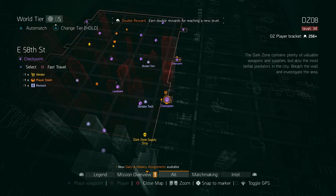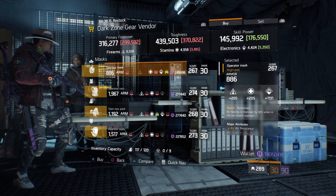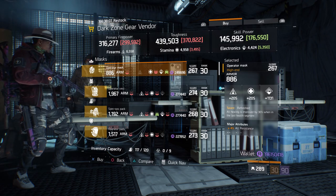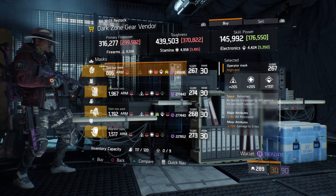For our next gear items, we're going to head over to East 58th Street checkpoint in the dark zone. Here, the dark zone gear vendor has an operator mask with the talent Refreshed on there. It has a gear score of 267. It has 886 armor, rolled for electronics 1131, and the attributes it has is all resistance and damage to elites.